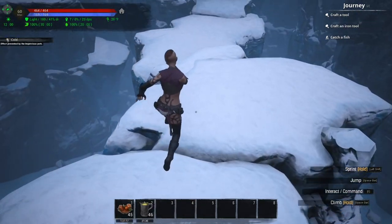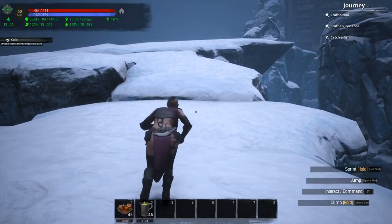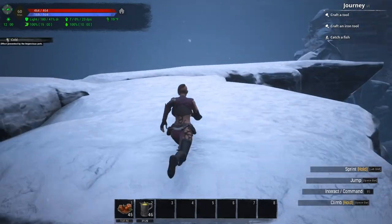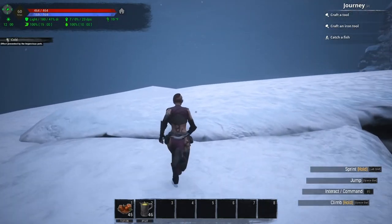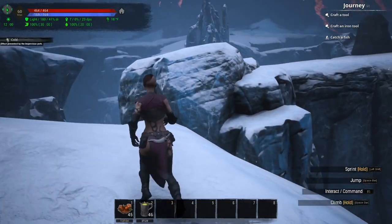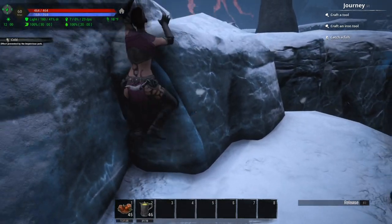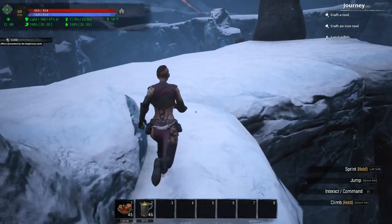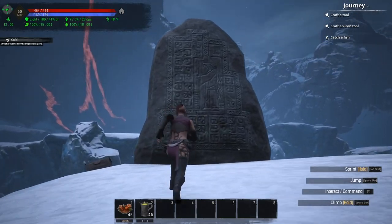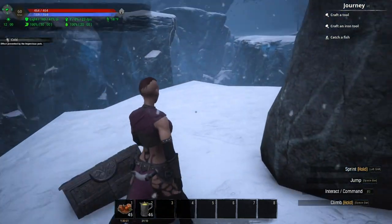We're just going to fall down on this one — no need to jump. This one we will actually have to jump, so you're going to want to make sure that you can actually climb and that you're not extremely cold, because you do have to make it up to here. And that is the seventh Lemurian Lore Stone. Make sure you loot the chest while you're here and grab all the goodies.